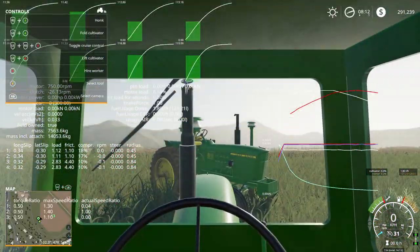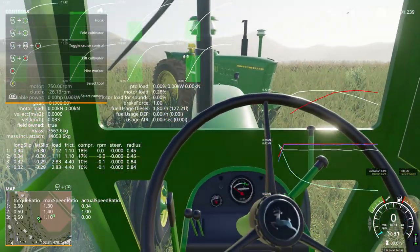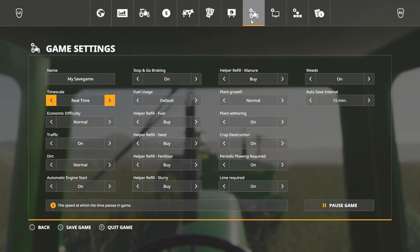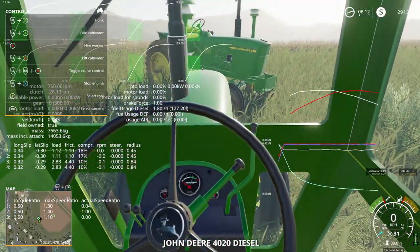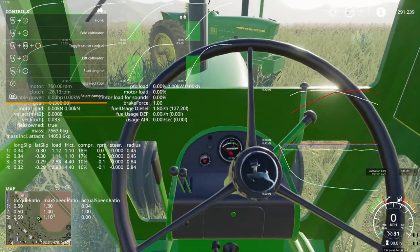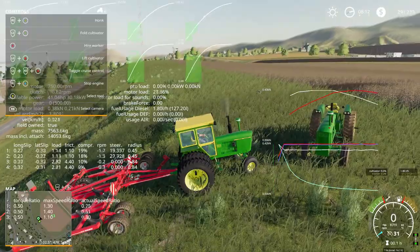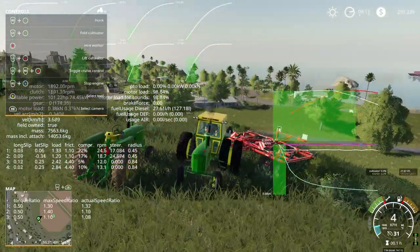Everything is functional on this tractor except for animated pedals and stuff. The gauges work — fuel gauge works, temp gauge works, it all works. No errors, and updated textures to FS19 textures.